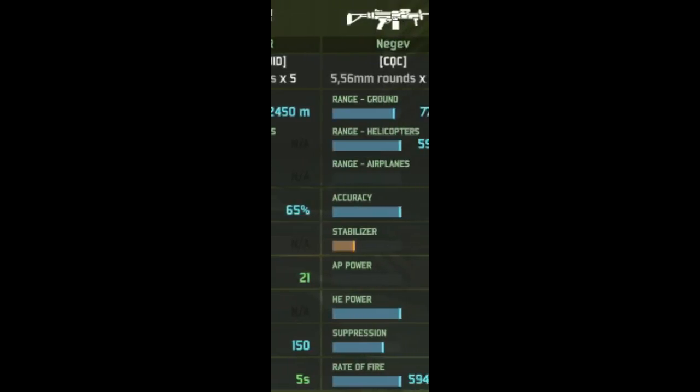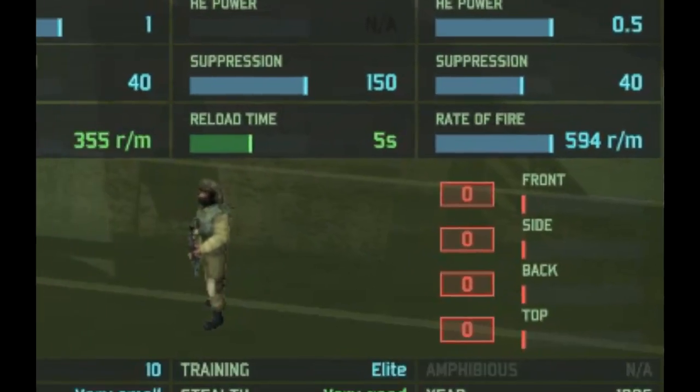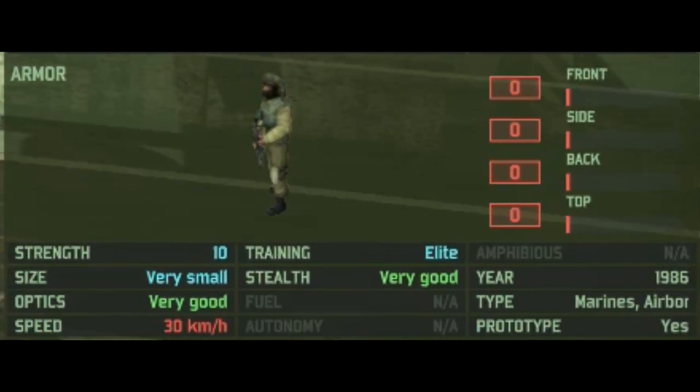And finally, we've got the Negev, which is a rather good machine gun. Looking at the miscellaneous stats: no armour, because they're squishy infantry; 10 HP; very small size; very good optics; 30 km/h speed; elite training, because they're special forces; very good stealth; year-restricted to 1986; type-restricted to motorised, airborne, and marine decks; and it is also a prototype unit.